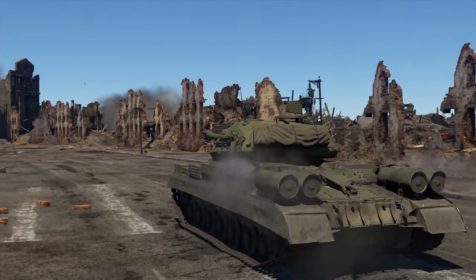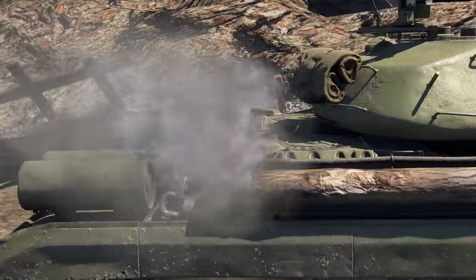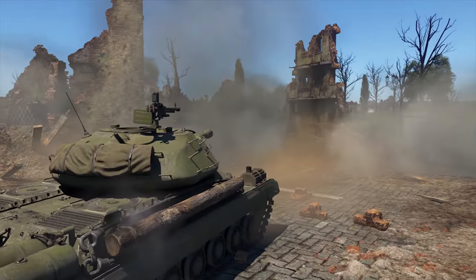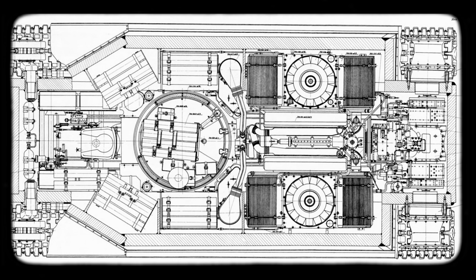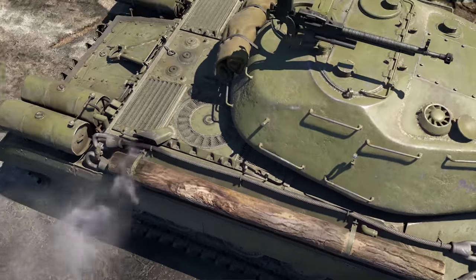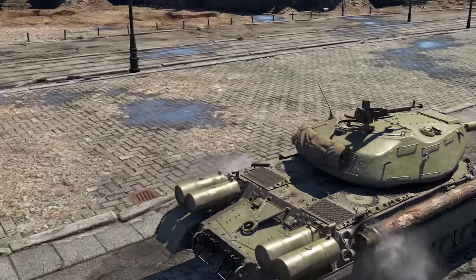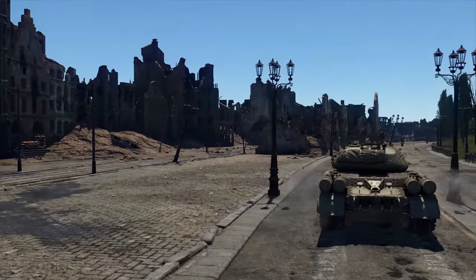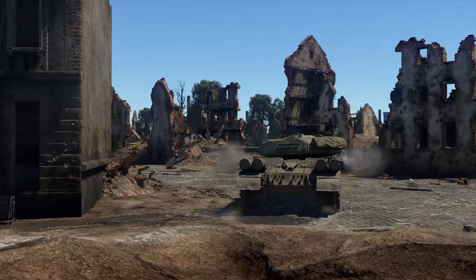Keep in mind, it weighed like the Tiger. Object 701 wasn't pursuing the IS-1 ideas — instead, it was created almost from scratch, combining the best solutions of the world tank industry. For example, the cooling system was based on the enemy's Panther. The drivers got a long-awaited planetary transmission for easier handling and higher average speed. And at the heart of the machine was a V12 engine — the famous Kharkiv model V2, but with a supercharger that pushed the power up to 750 hp.